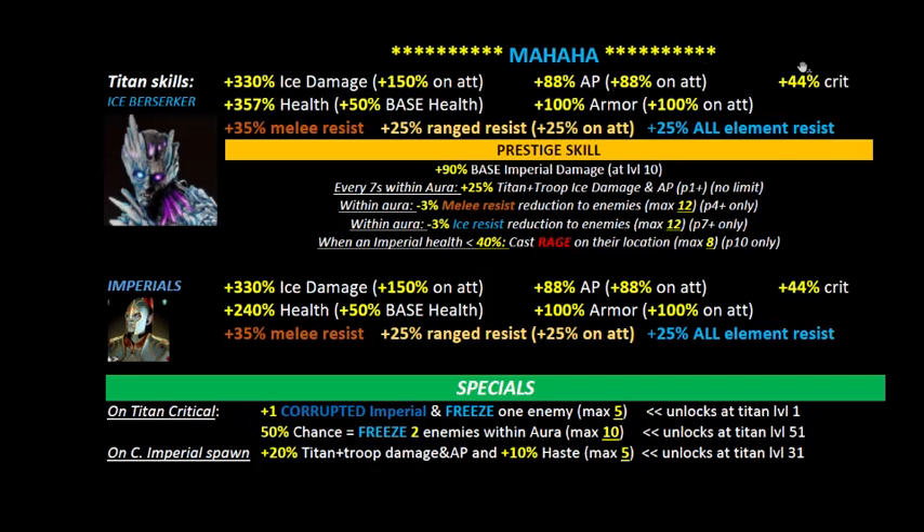The recommendation is to take his critical close to 80% or higher so that in five swipes you're more or less assured of getting five corrupt imperials. The freezing effect definitely helps. A good strategy is to keep all your imperials fairly clustered so enemies are also clustered when attacking Mahaha, and once those troops are frozen that helps Mahaha survive the subsequent hits.